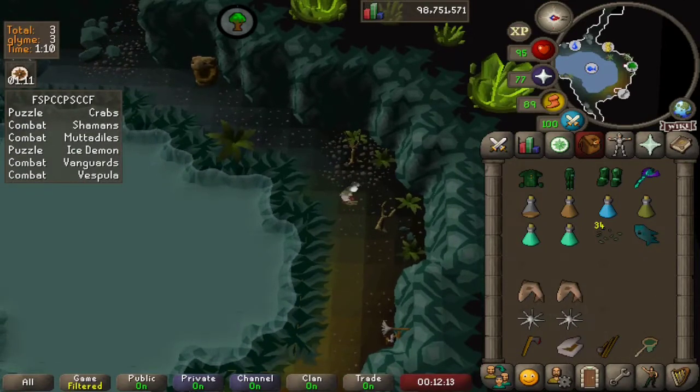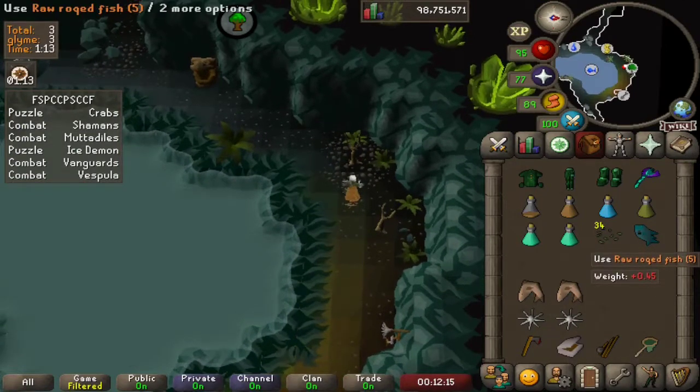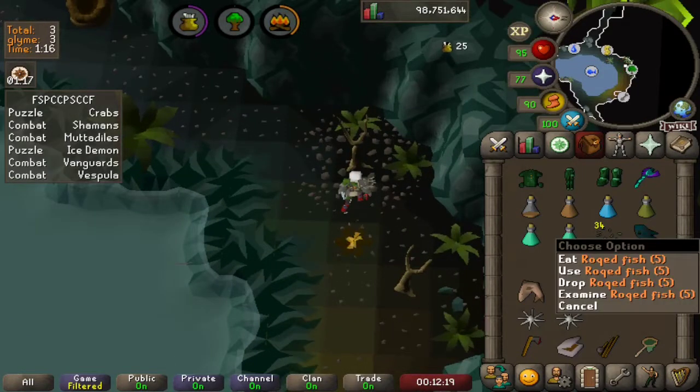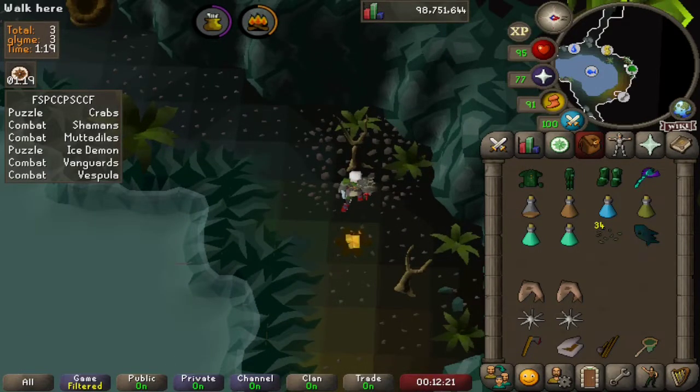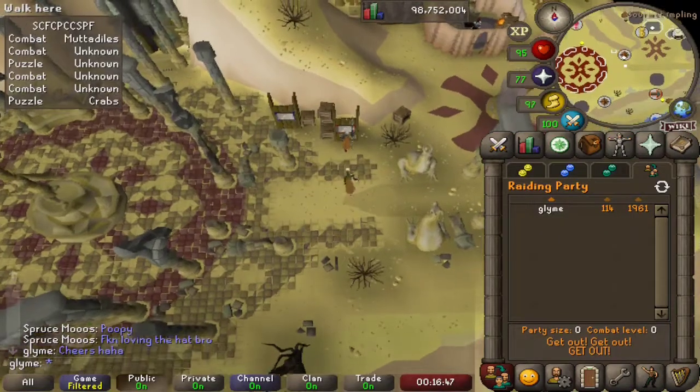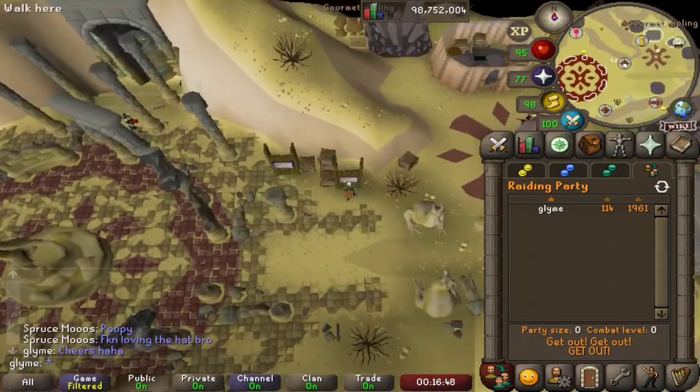We're going to light our kindling and use our raw rocked fish on the fire. There you have it — cooking the bats and cooking the fish in the Chambers of Xeric. There's a legend watching going to do some raids here. Spruce Moose loves my hat — what a legend.